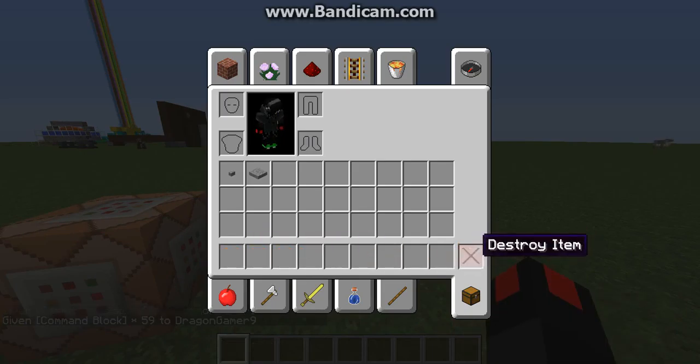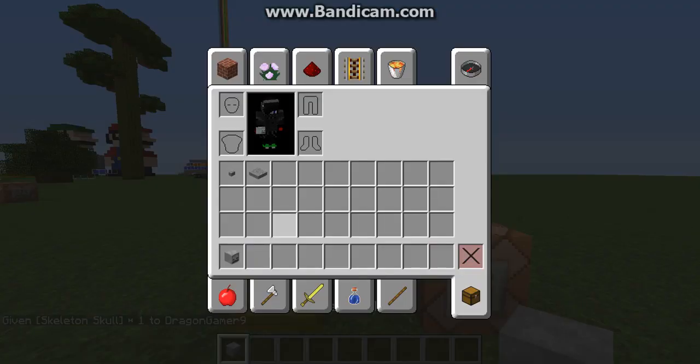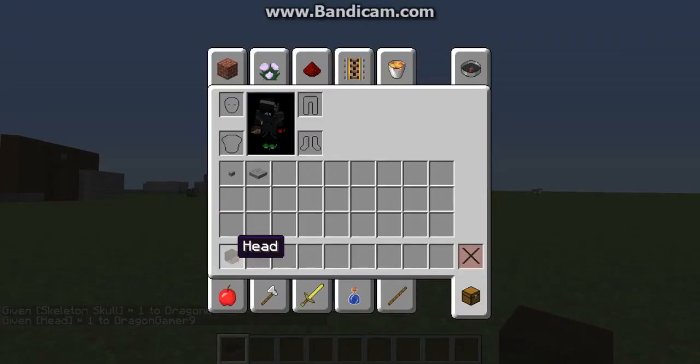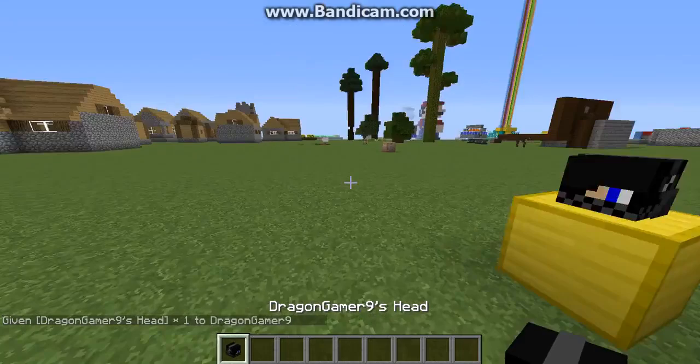To get a player head is a bit different. You can use the same give command with your player name, then minecraft, then use the word skull, then 1 — because that gives you the code of the first skull — then 3, which gives the code of a player head. Then you add a curly bracket, capital S SkullOwner equals whatever username you want to use, then close the curly bracket, and you get a head.